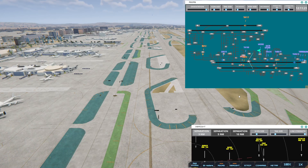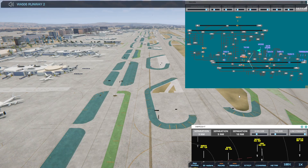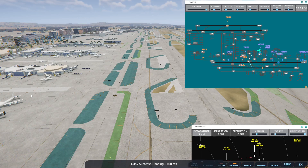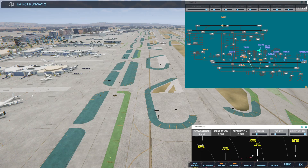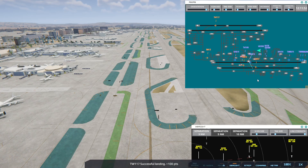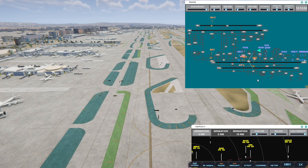Los Angeles Ground, Western 506 ready to taxi. Western 506, runway 25R via Bravo. I've got too much going on. Los Angeles Tower, United 1401 on final 2-4 right. United 1401, runway 24R cleared to land. Continental 63, runway 25R cleared to land.